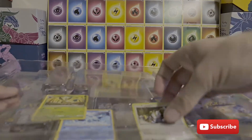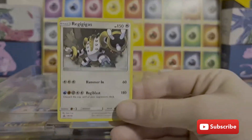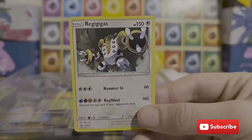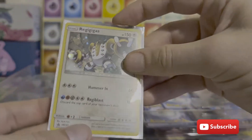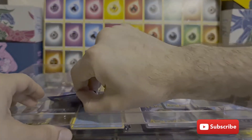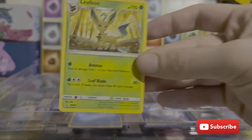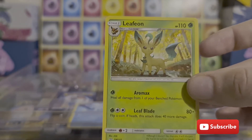I'm going to keep that code, maybe give it away at a later point, but Regigigas. I didn't realize you get these extra promos, but that's really nice. We've then got a Leafeon, which is a non-holographic promo.